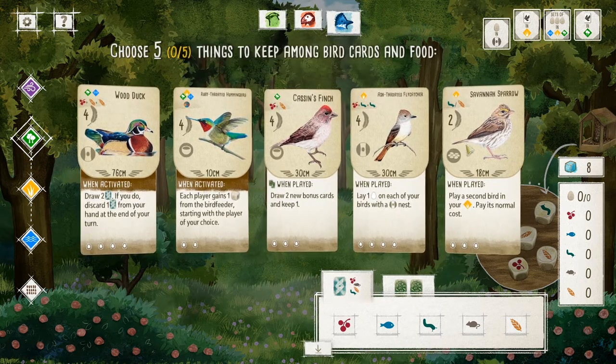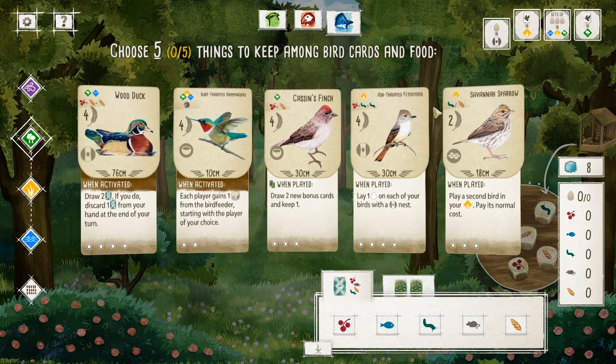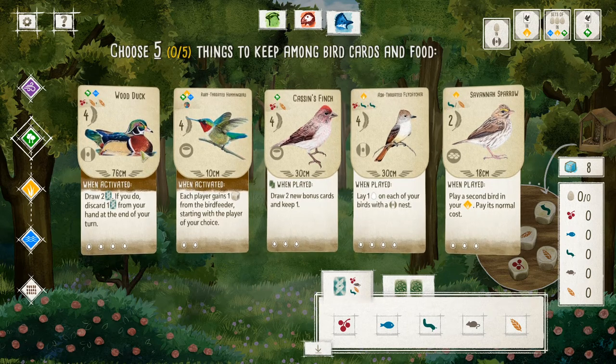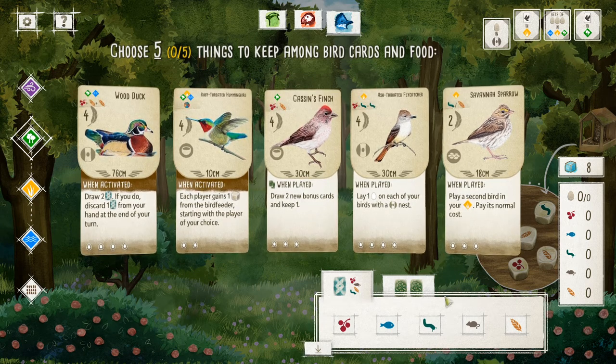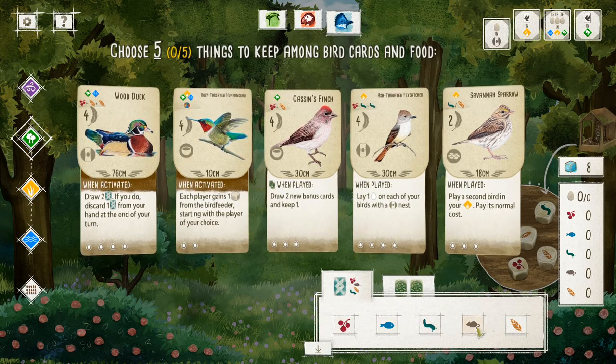So there's a huge deck of bird cards which are at the heart of this game. These bird cards pretty much define how the game plays and it's one of the most charming aspects of the game. You get five of the bird cards to start with from this gigantic shuffled deck, and you also get five food tokens, one of each type — colloquially berries, fish, worms, rodents, and grain. These are the things that you spend in order to play bird cards. For example, this Savannah Sparrow — to play it you either have to pay a centipede or a grain.